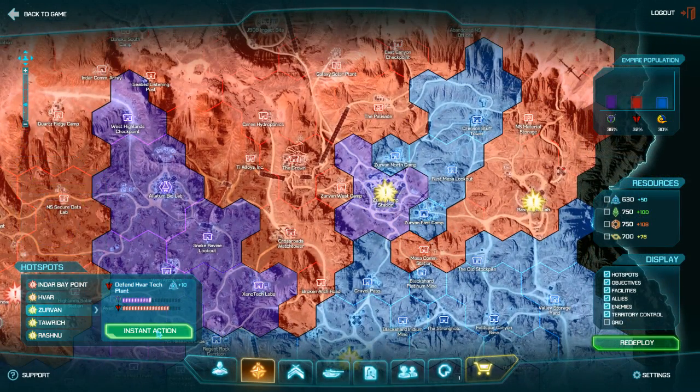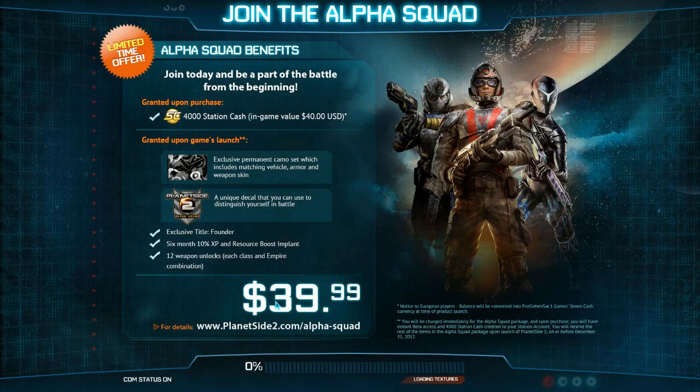Let's go ahead and jump right in. I'm going to use the instant action warp, which you can use to automatically drop into the battlefield. That's one option they have here, so let's go ahead and use this thing.